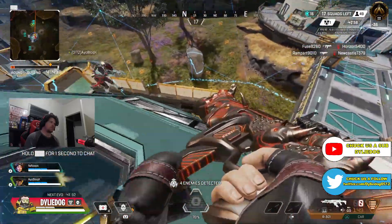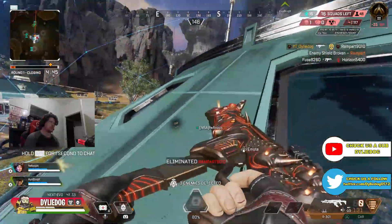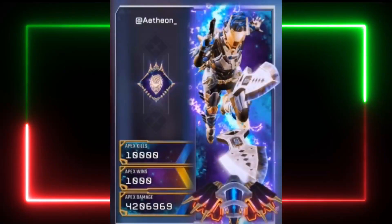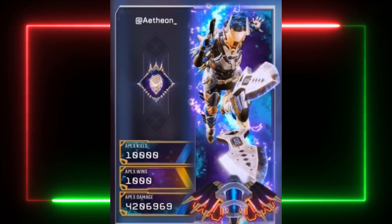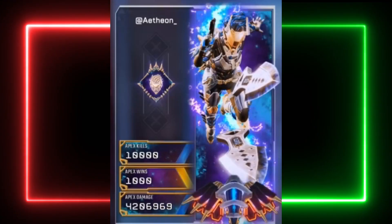Today I want to talk about another concept from the Apex community which would make Heirloom skins in Apex a lot more worth the price. Atheon over on Twitter has made this awesome concept for Rey's new Prestige skin, which includes exclusive stat trackers, an animated badge, and also an animated banner frame.